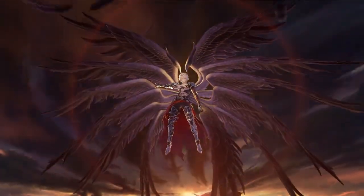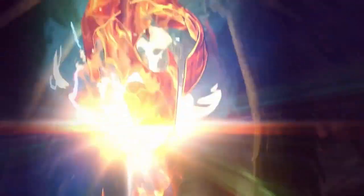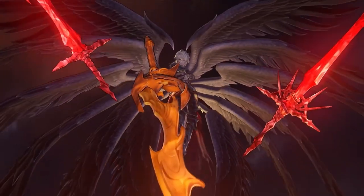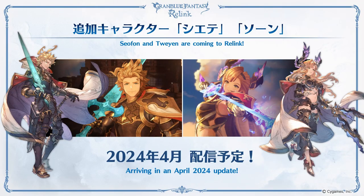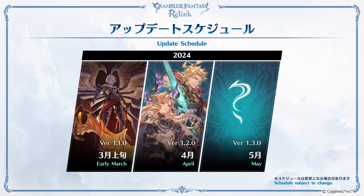Developers teased upcoming post-launch content — even though it's not a live service game, they plan to release a new Impossible Difficulty raid boss, Lucius, in March, two new characters dropping in April that were discussed in a previous livestream, and another mystery content update scheduled for May.